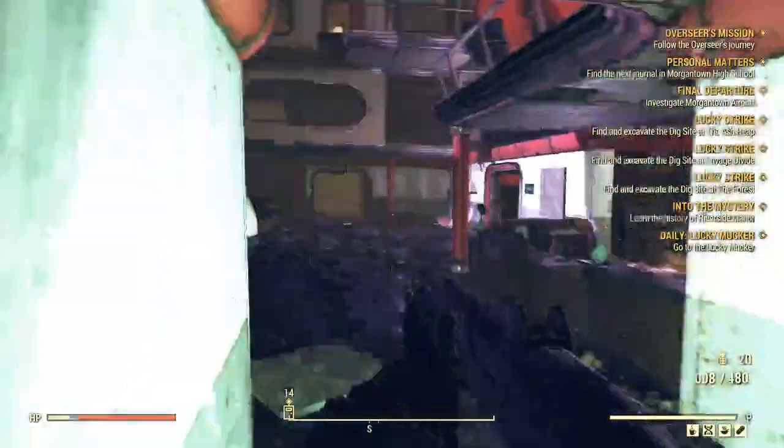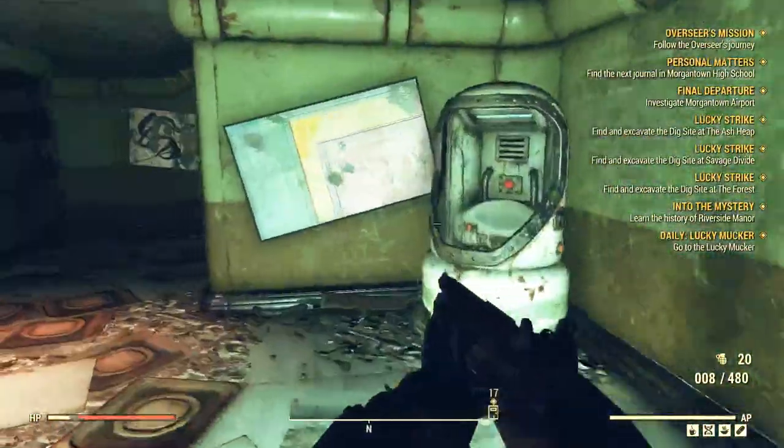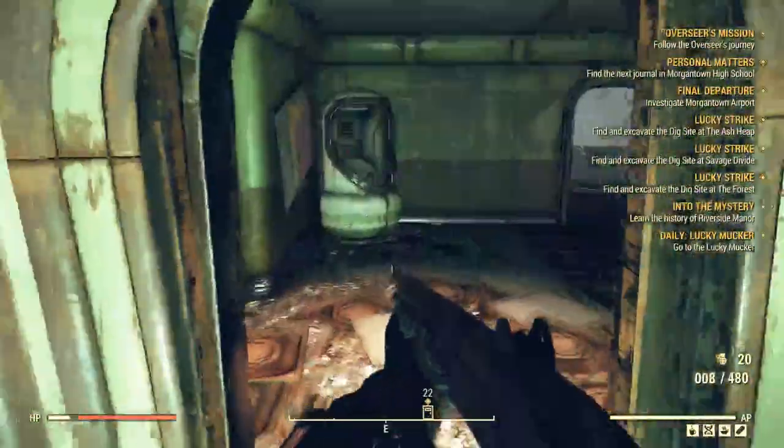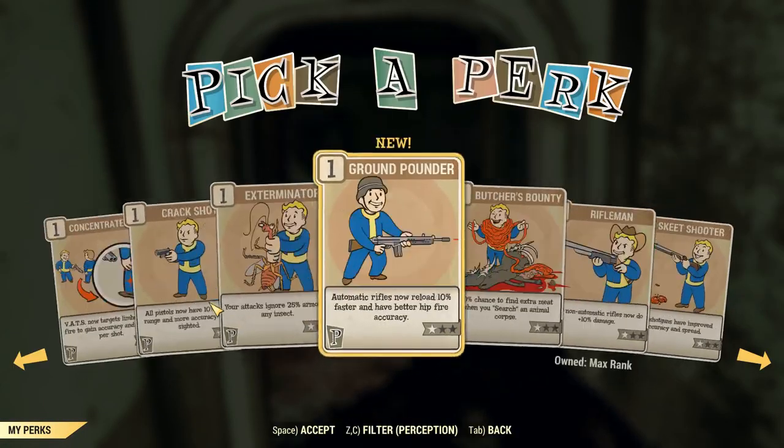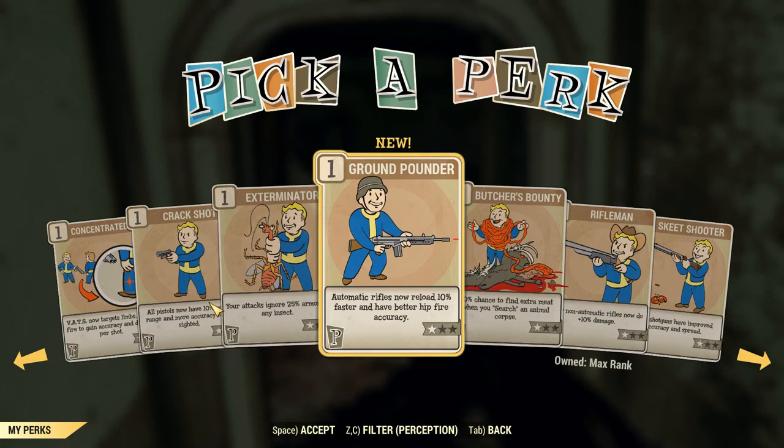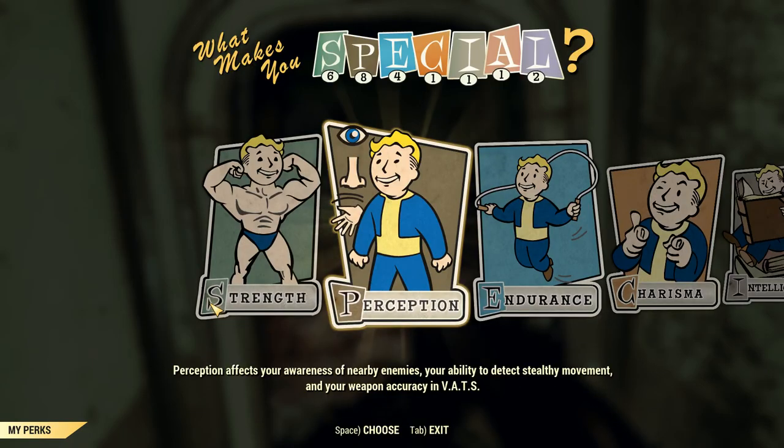We leveled up — should probably get a perk. We got automatic rifles now. Does the 10 millimeter machine gun count for automatic rifle perks? I don't think so — it's a pistol, so I'd need automatic pistol.